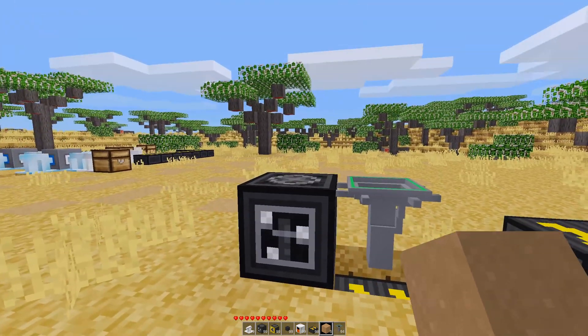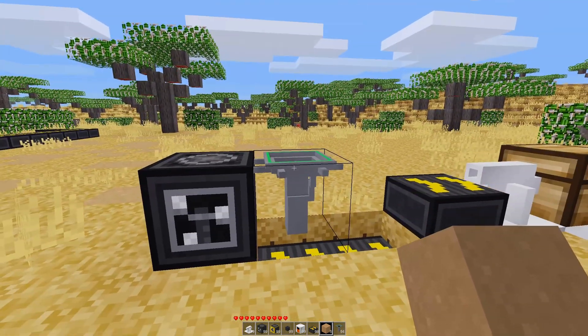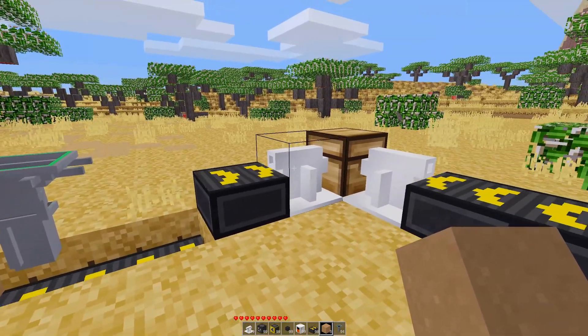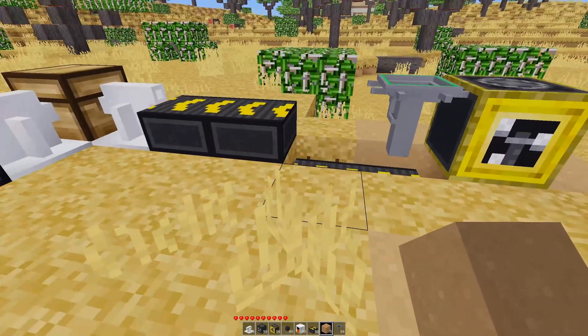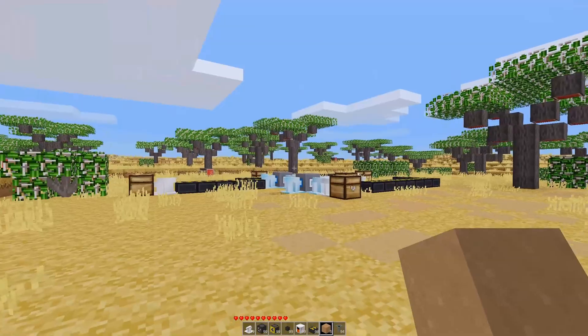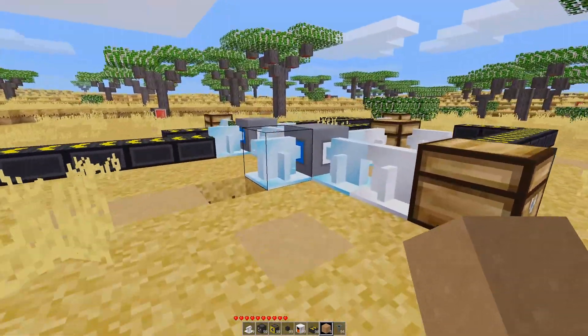Essentially what happens is, when something pops out the top, the vacuum takes it, drops it onto the conveyor belt, the conveyor belt moves it through this little doodad right into the chest. And of course you could also, as we have done over here previously, do all of your sorting.